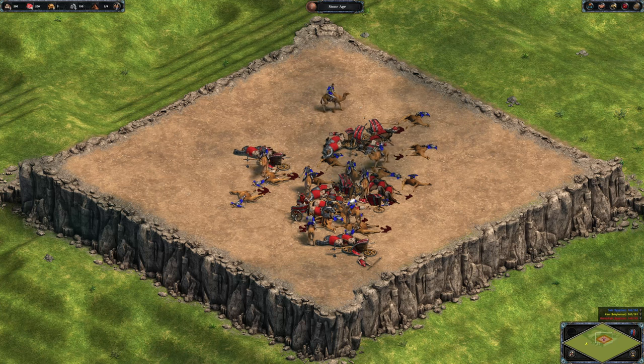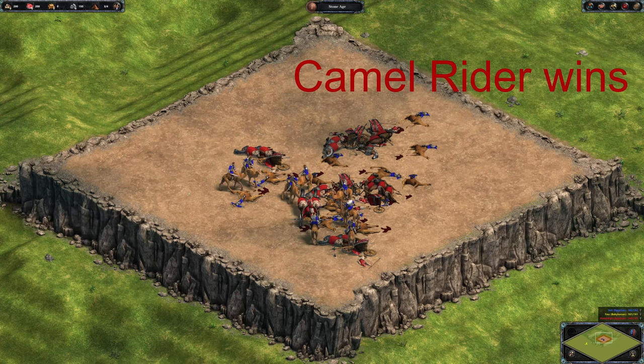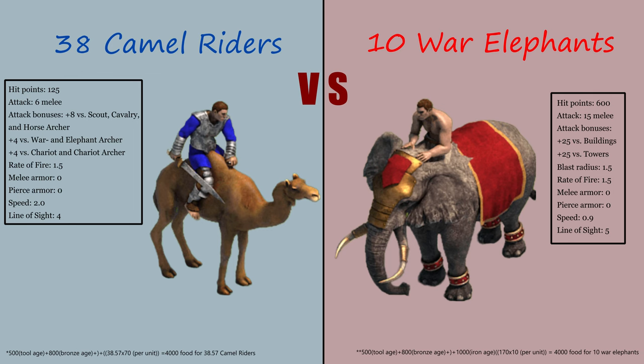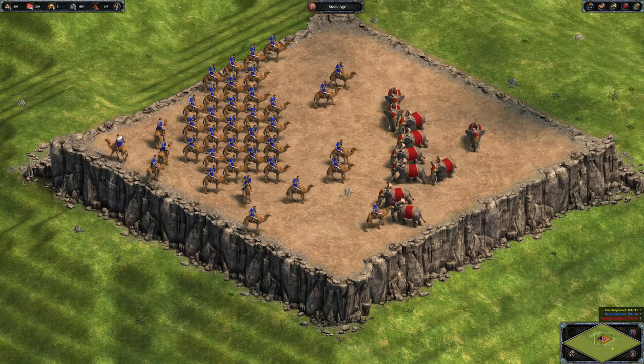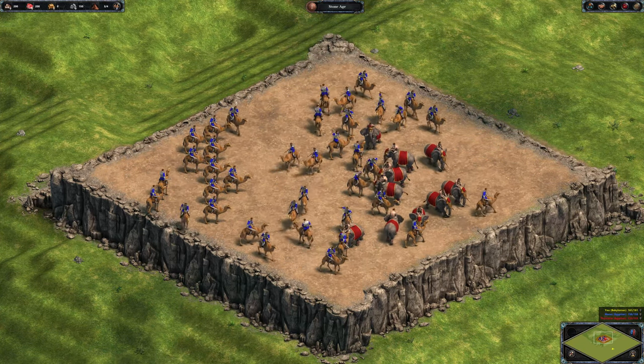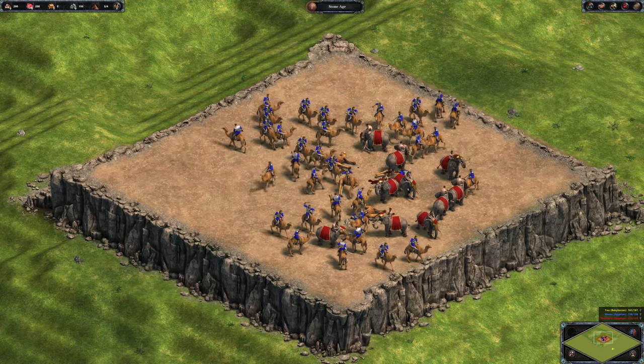Camel Riders will be a good one. Camel Riders outnumber War Elephants almost 4 to 1, and do 4 bonus damage. However, War Elephants do have 4 times the hit points. War Elephants may be outnumbered, but they do have blast radius damage, which makes it possible to hit more than one unit at the same time.